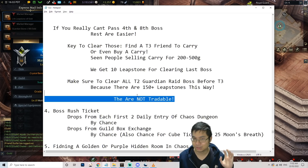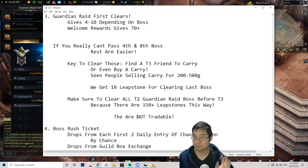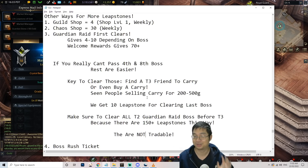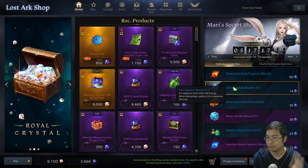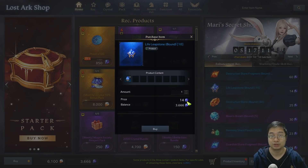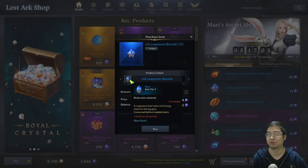Those leapstones are not tradable, so it is only profitable because leapstones currently sell for 180 gold. By doing all the guardian raids and clearing them for the first time plus the welcome pack rewards, you can get over 150 leapstones — not tradable, but it will help you progress to tier 3 much faster. Also, you can buy leapstones in the cash shop: use gold to buy gems, then spend 14 gems to get 10 tier 2 leapstones — by far the best deal.